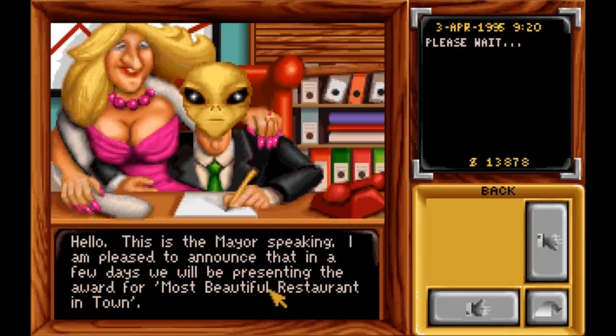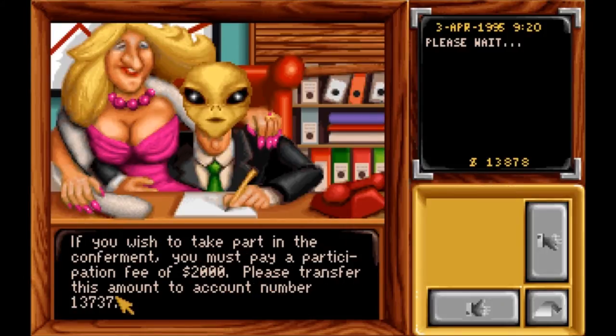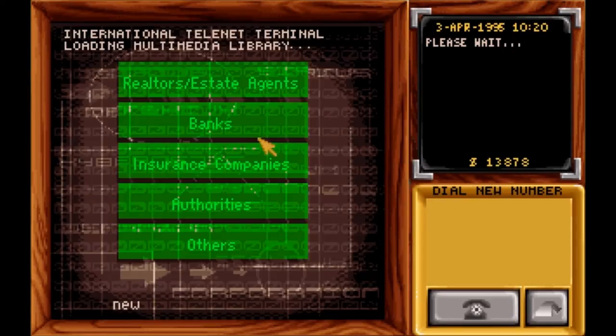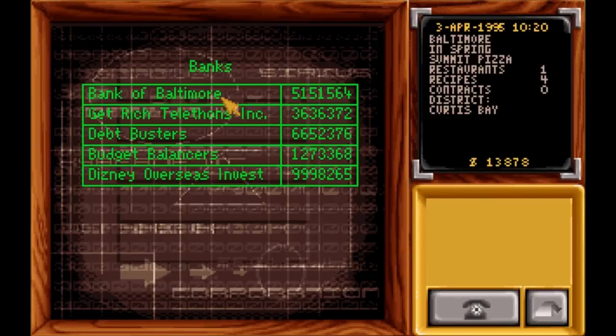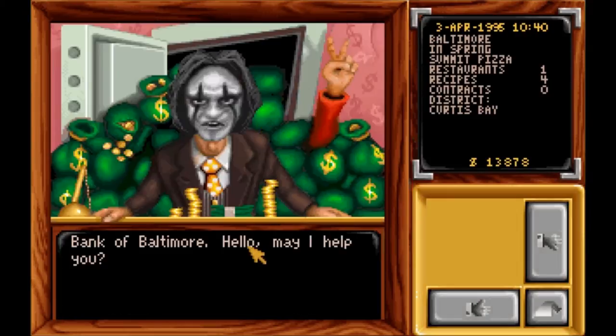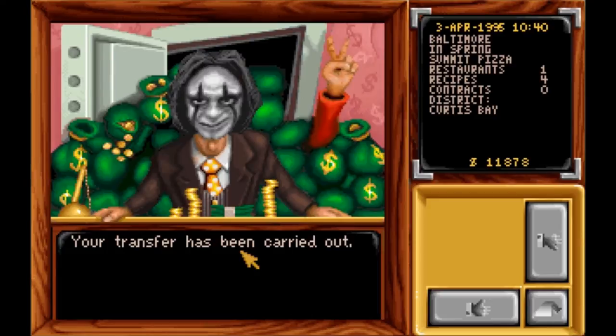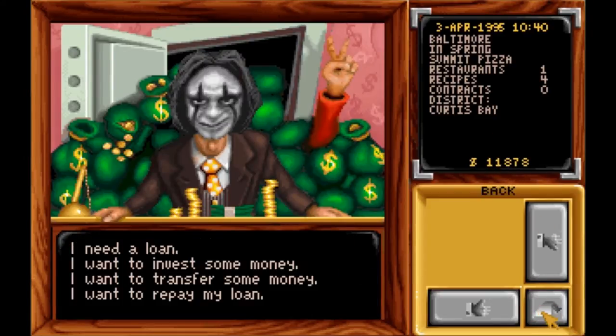Okay. Most beautiful restaurant in town. $2,000 to $13,737. Now, to transfer the money, you go here. $12,737. $12,737, and you hit enter. $13,737 — yep, I got it right. As you see, it took $2,000 out of my bank account, but at least you're in the competition. I'm not going to win because I'm not the market shareholder.